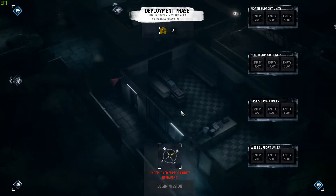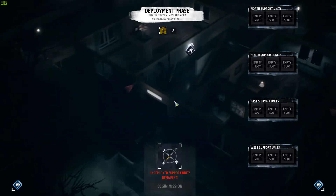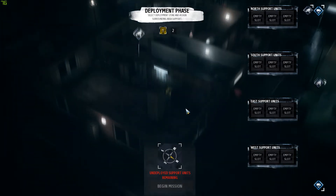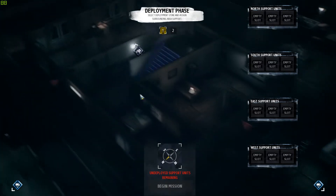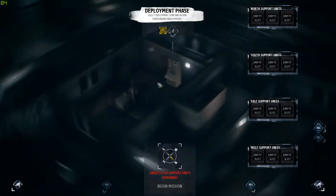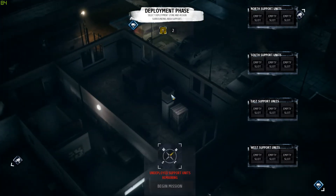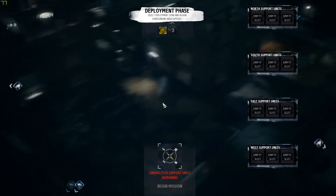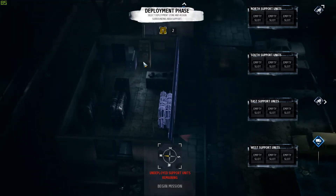Let's just check the equipment first. Are these connected? Yes they are, interesting. Camera control Intel here, nothing important. Nothing... and there's another camera control on the other building. Oh, there's a safe and another camera control.